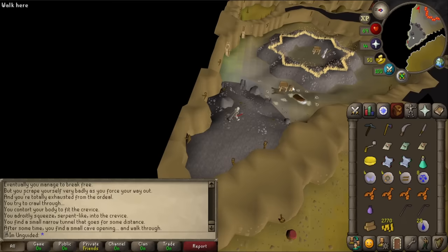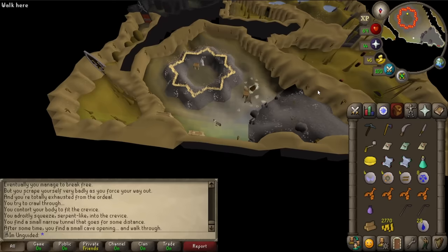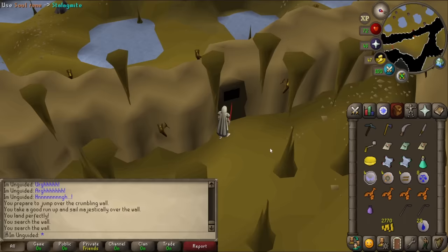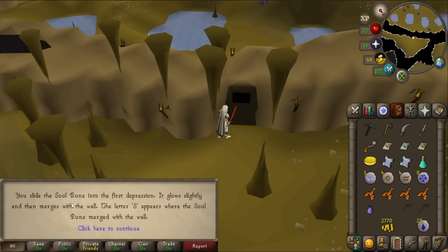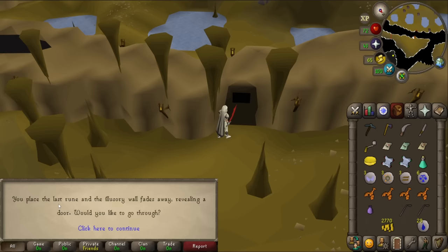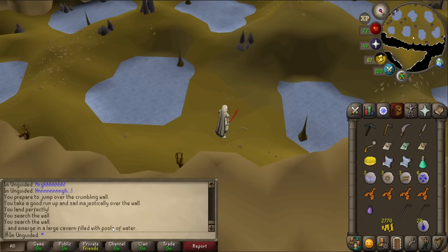Back where it all started at the marked wall. Let's search it. So let's use a soul rune on this thing. Yeah, I think it's worked - you slide the soul rune into the first depression, it glows slightly and merges with the wall. The letter S appears where the soul rune merged. It worked! Now mind rune - the letter M appears. Then earth. S-M-E-L-L. You placed the last rune and the illusory wall fades away revealing a door. Would you like to go through? Yes! Little tree at the end of it. Surprise XP - let's get that on Herblore.